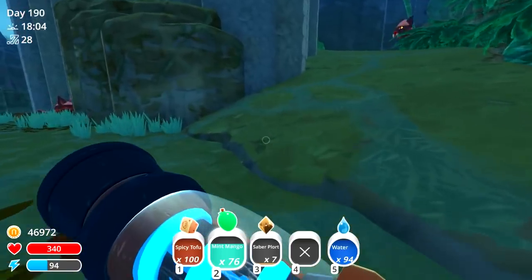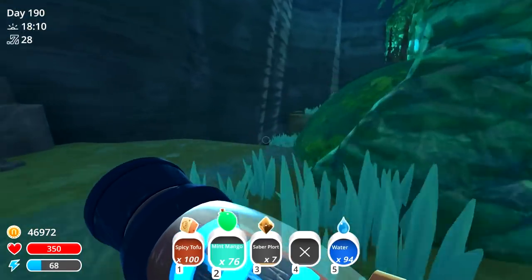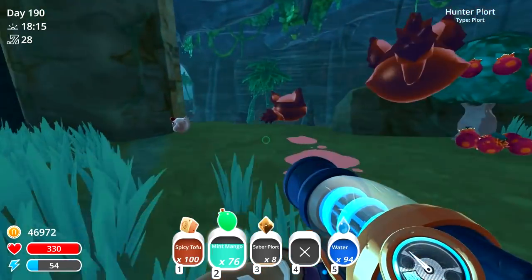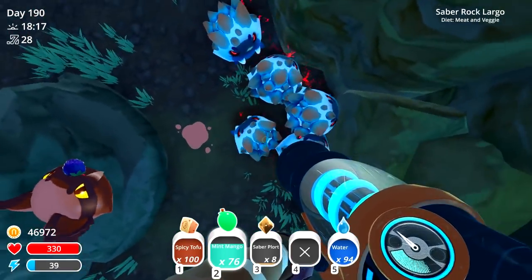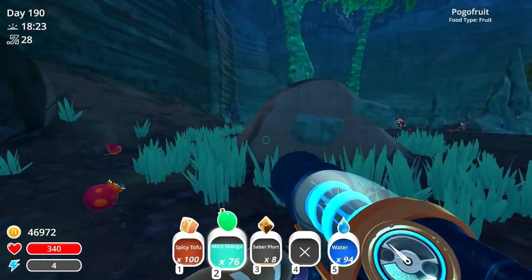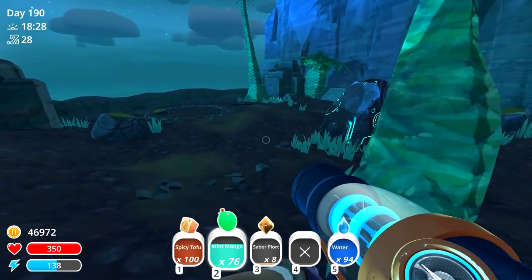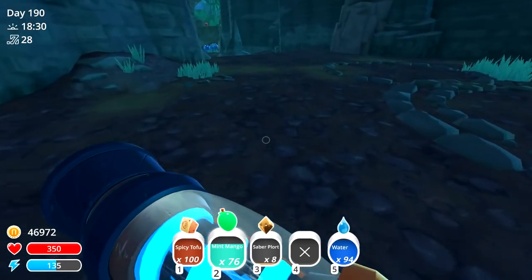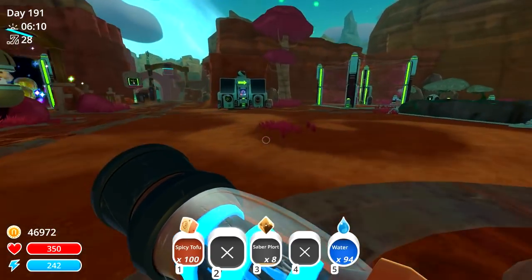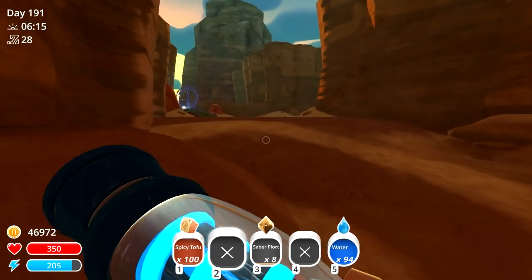If we actually find a group of slimes that like fruit, then we could just use all of these Mint Mangoes that we just found. Well, that's a good idea, isn't it? But yeah - these eat veggies. Oh, I need something that has fruits. What would eat fruits? Would anything eat fruits? Or is it better to come back with a load of vegetables? Because I've got a ton of silver parsnips. I think we're going to go back with a load of vegetables so we can sort of farm those rock hybrids.